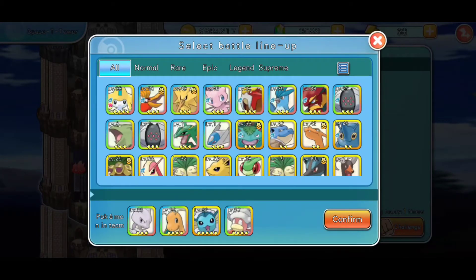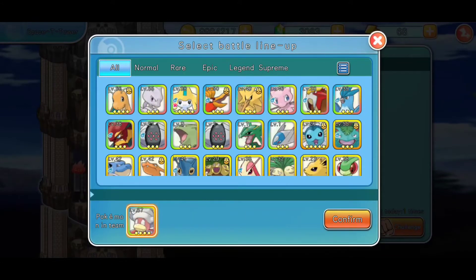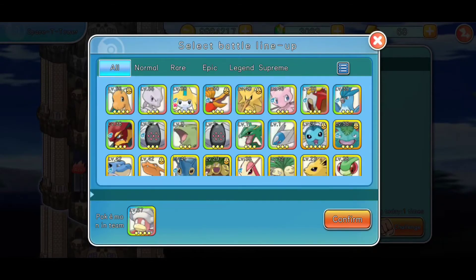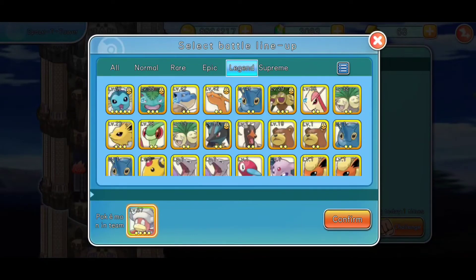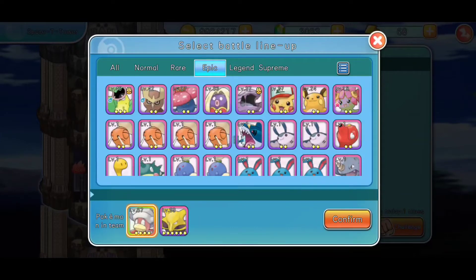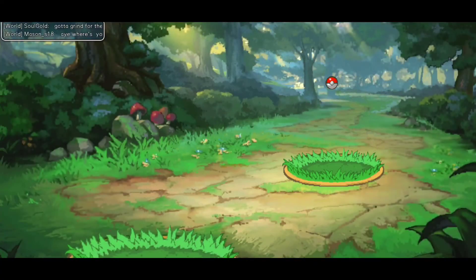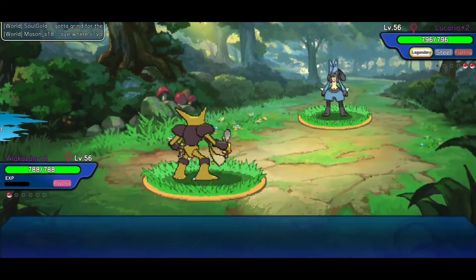All right, that's interesting. So with Lucario — I'm thinking since I was able to reset the floor, what I'll do is I'll do Slowpoke — actually changed my mind. I'll just come in with Alakazam, and that's it. Maybe it'll let me do that — oh, it does! So you don't have to have three Pokemon. Well, that's good to know. So I can just use Alakazam here.